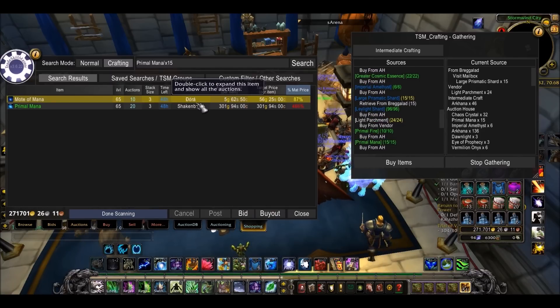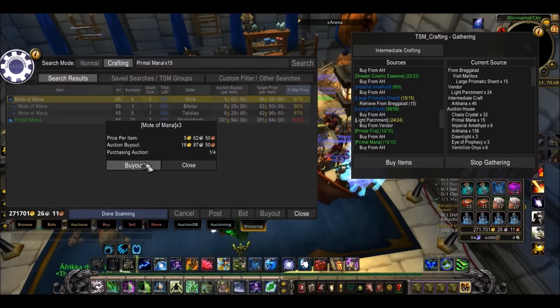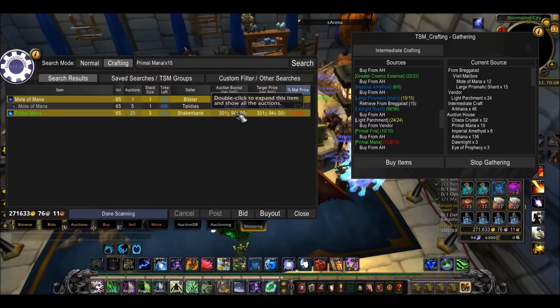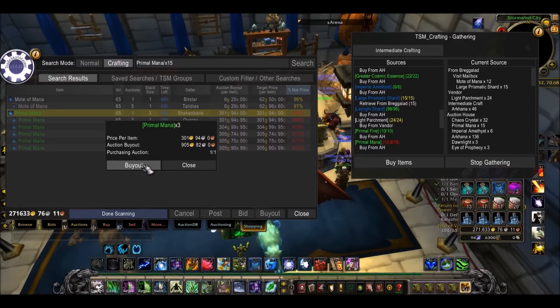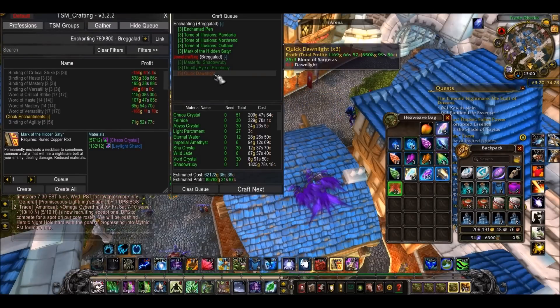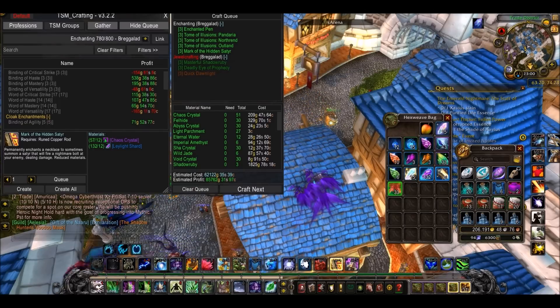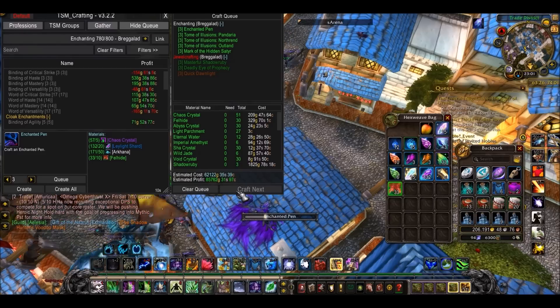So what do we need? Primal mana times 10. It's found moats of mana which you can turn into primal mana, so I'll buy them. And then I will buy some primal mana. I didn't get the thorn lights because they're ridiculously priced at the moment, but for everything else I got it. Then all you have to do is press craft next and it will start crafting everything that you queued.